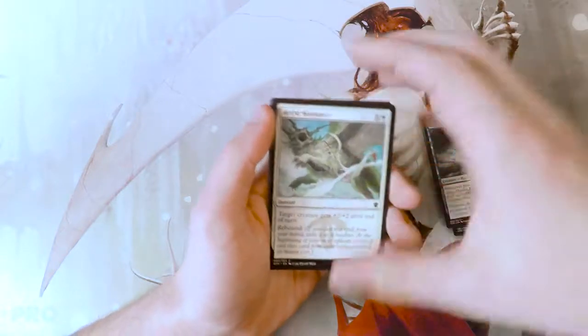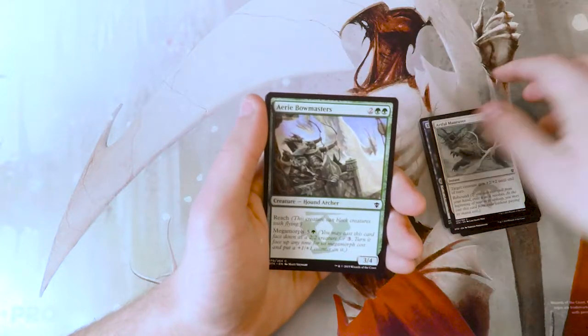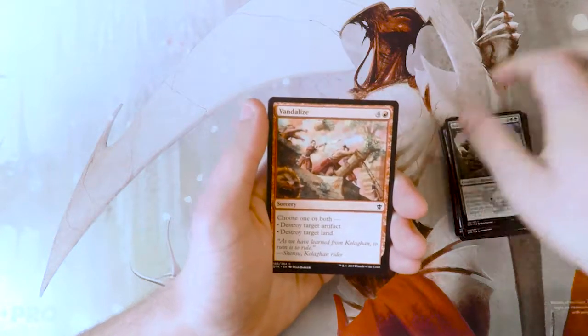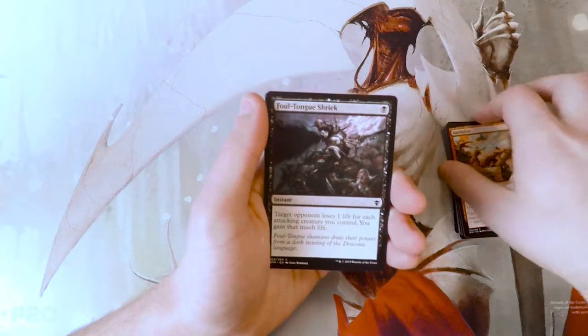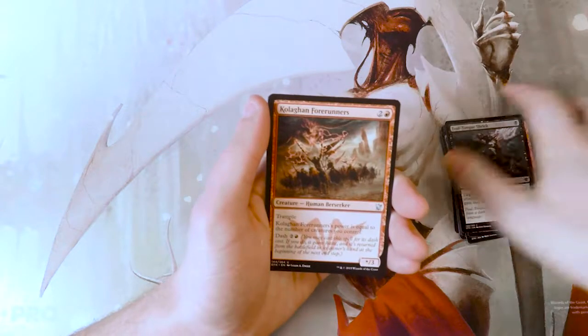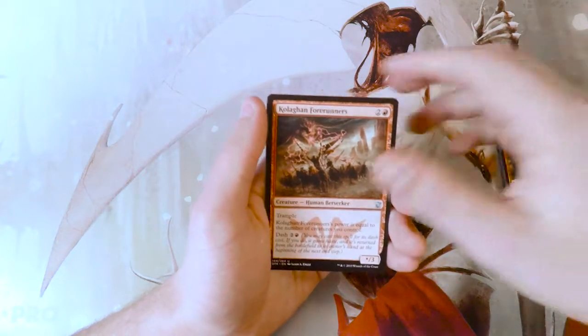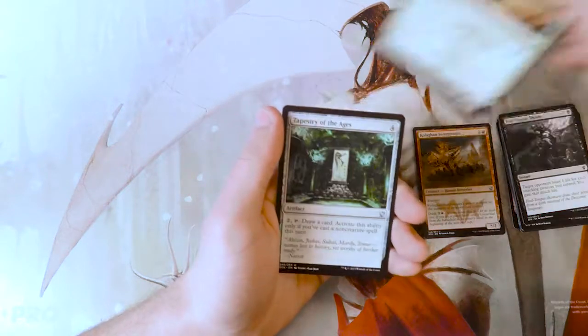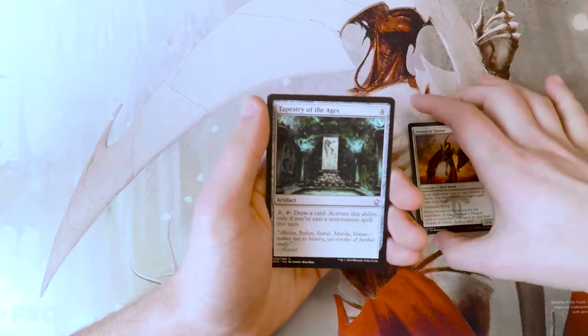An Artful Maneuver, an Airy Bowmasters, Vandalize, Fowltongue Shriek, and our first uncommon is Kolaghan Forerunners, an Orator of Ojutai, and Tapestry of the Ages.